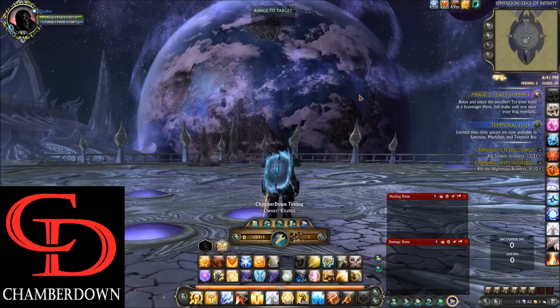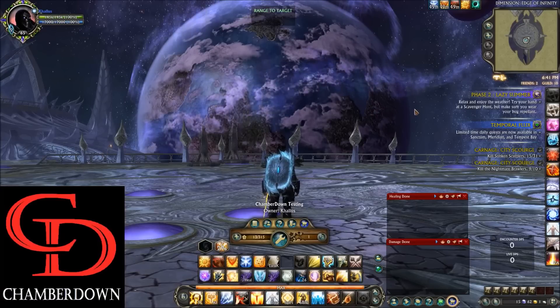Hey, what's up guys and welcome to 61 Justicar, the cleric tanking soul. Justicar is a player favorite when it comes to raid progression because they offer something that no other tank can: a combat res, which is typically only available in healing roles. In this guide I'll show you where to put your points, which masteries to use, and how to play Justicar. So let's go ahead and get started.